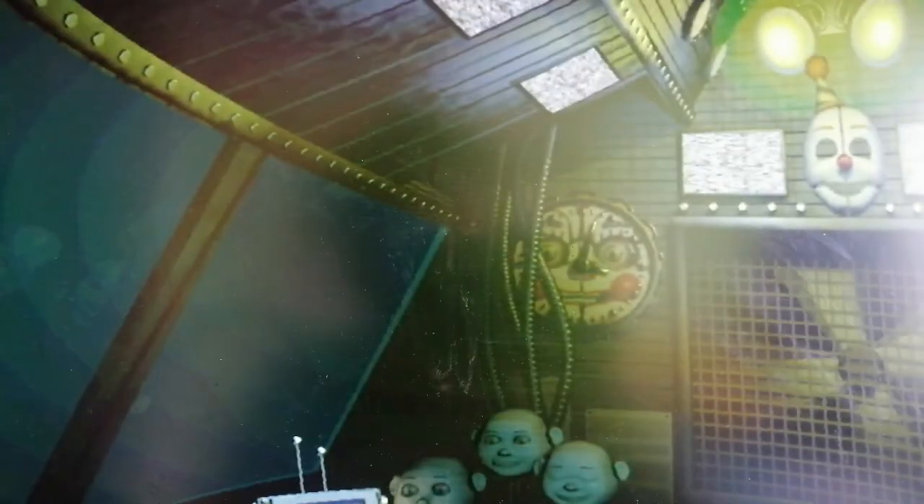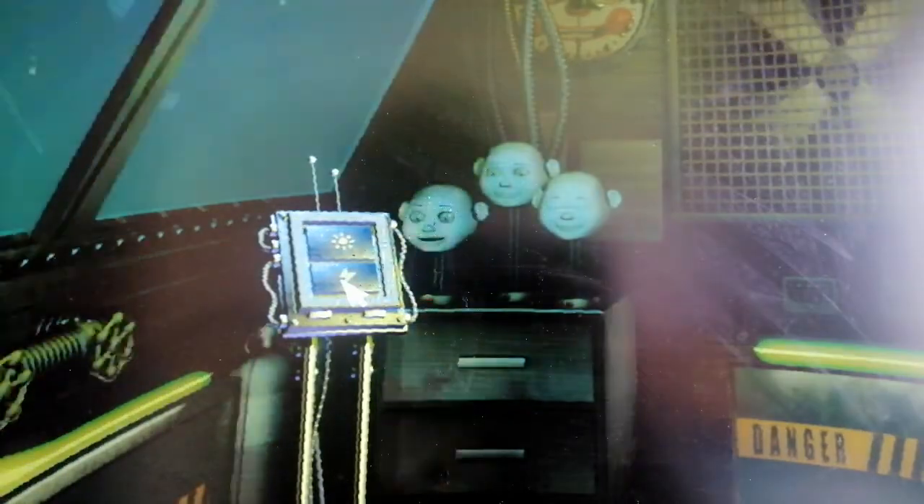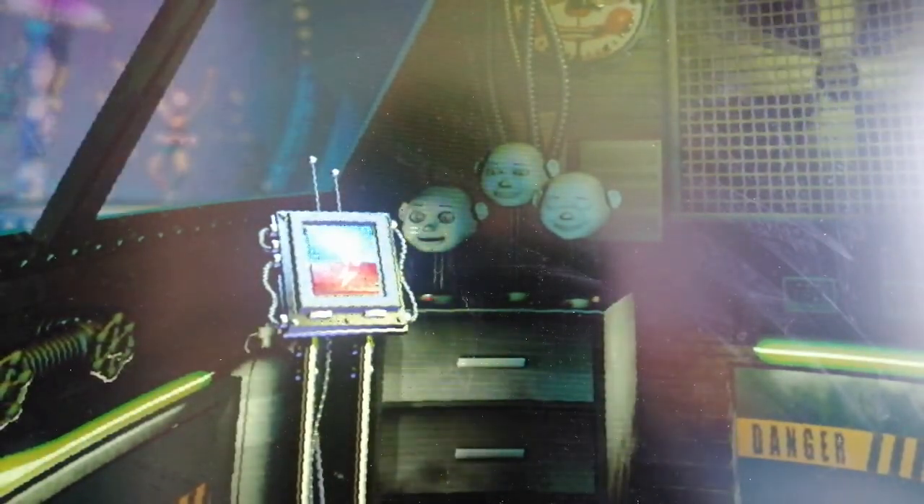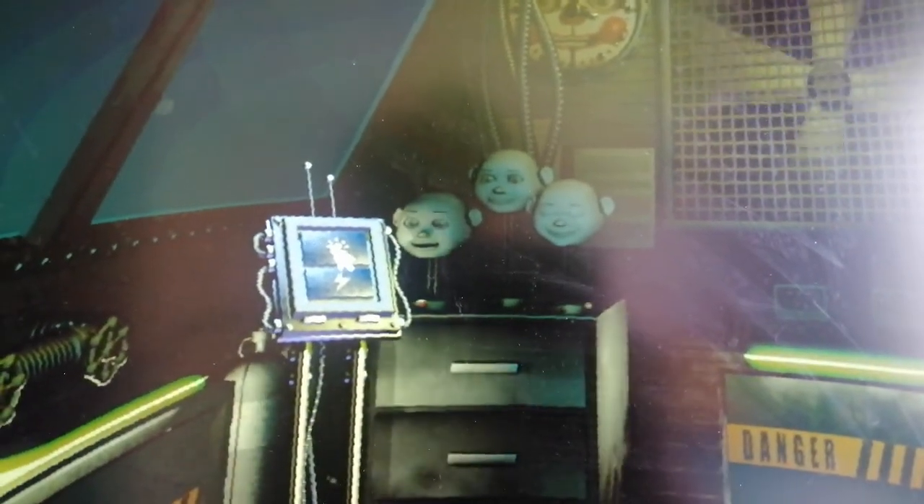Uh-oh! It looks like Ballora doesn't feel like dancing. Let's give her some motivation. Press the red button now to administer a controlled shock — maybe that will put the spring back in her step. We're gonna give her a controlled shock! I imagine she's like 'Ah!' — she's just suffering. Let's check the light again. Oh, you cannot see — she was dancing over there! Ballora is feeling like her old self again and will be ready to perform again tomorrow.